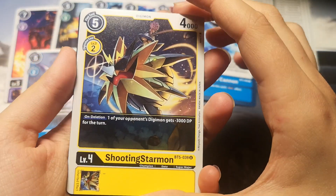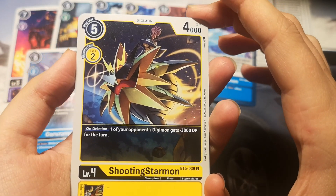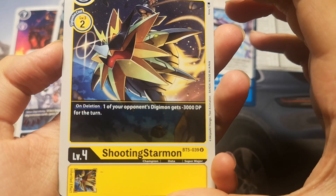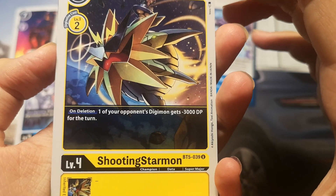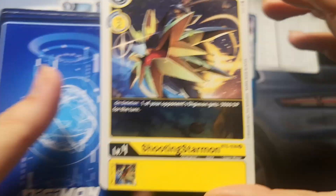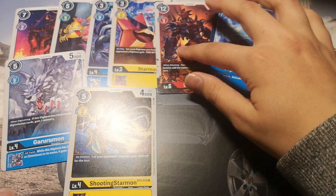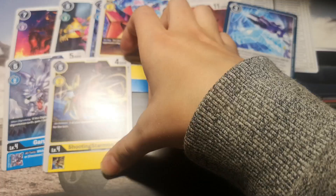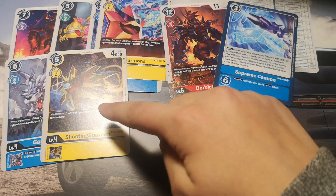We have 5 cards left. It's a Shooting Starmon — a yellow Digimon with 4000 DP, play cost is 5 and draw cost is 2. It has an on-play effect: one of your opponent's Digimon gets minus 3000 DP for the turn. It's really funny how we got both a Starmon and a Shooting Starmon, because I think they Digivolve — this Digivolves into this.